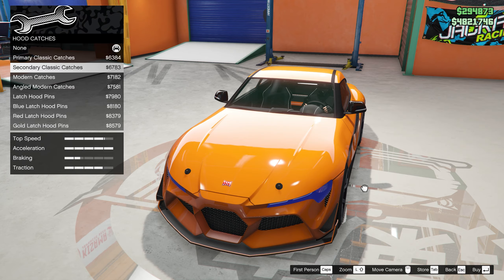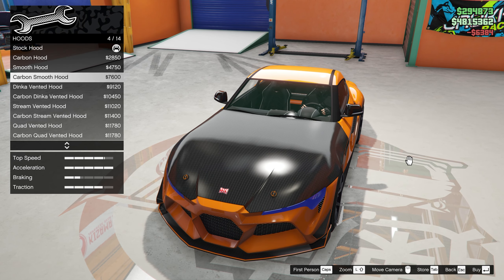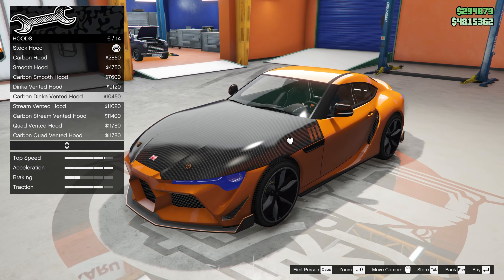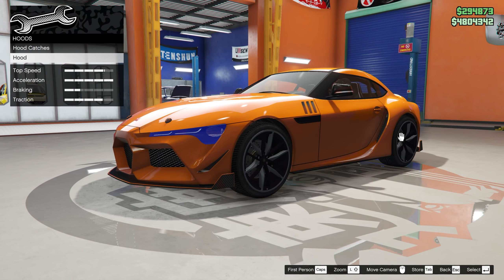Hood catches — the primary classic ones could look nice. That might disable us from opening up the hood, we'll have to check. For the hood, we get a few smooth hoods and then some with vents on the side, some with vents up top. I do like that one, actually, quite a bit. Probably do that one. Vanity hood is not really my thing. Let's do that.